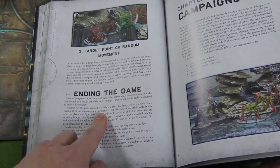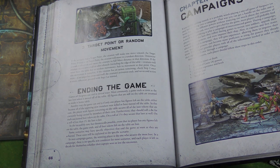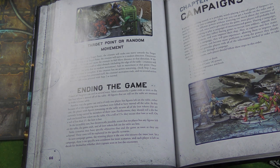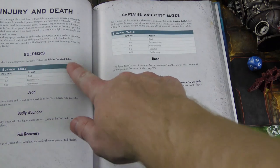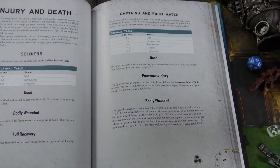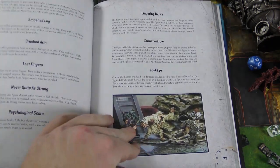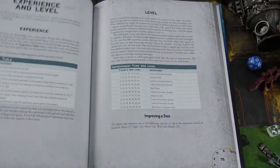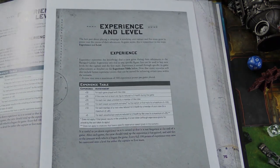Before we talk about campaigns: once you pull the last loot token off the board, that ends the game. Or if one side wipes out the other side completely, you randomly determine if any floating loot tokens go to the remaining team. Then you divvy up all the loot and roll for injuries in the campaign section — rolling on tables for soldiers or captains who may die permanently, get some kind of permanent injury, or recover. I've played this about five times now and haven't got a permanent injury yet — I've had some people die, but no permanent injuries.